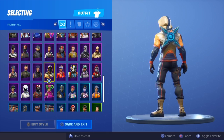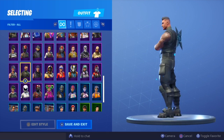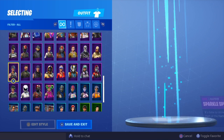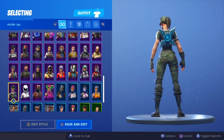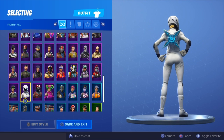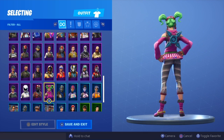Summit Striker. Sub Commander. Squad Team Leader. Sparkle Specialist. Trailblazer. Whiteout. Wingman. Zoe.